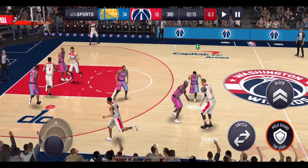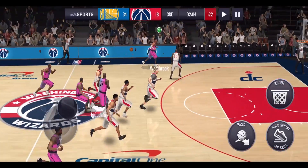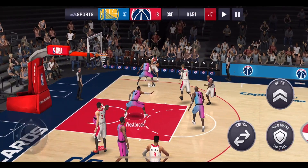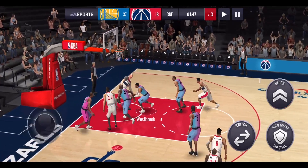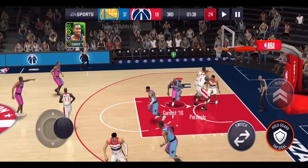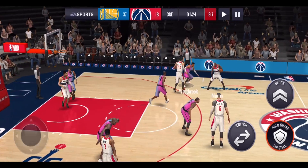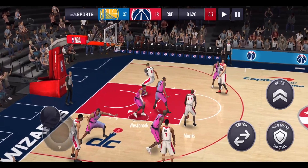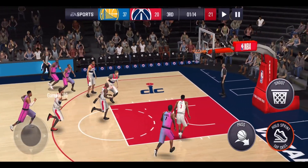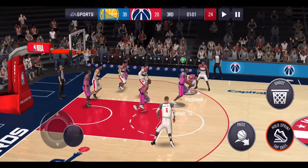Westbrook is in the right spot trying to get a steal but can't. Beal takes a shot, they get the rebound, and miss again. Iguodala grabs the rebound. Westbrook splashes a three on the left hand side. We just need to score quick baskets to give them more opportunities to take shots. Westbrook gets another steal off Morris, runs up to Garnett for the assist. We're on 12 assists. Another steal comes but it's Iguodala again, not Westbrook.